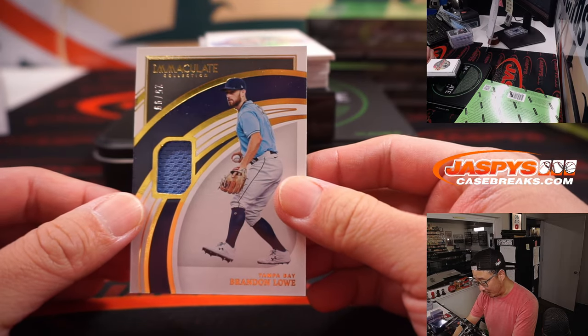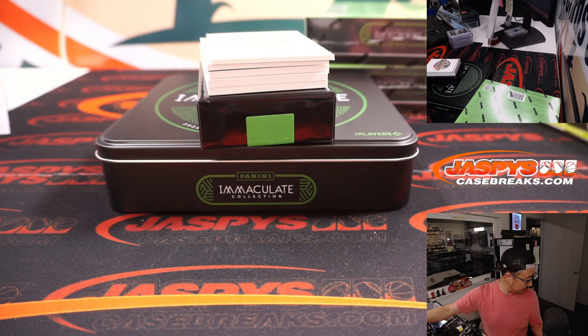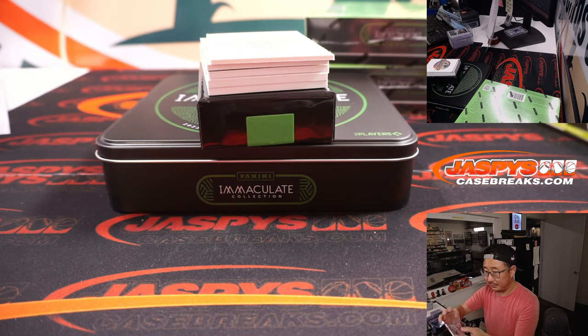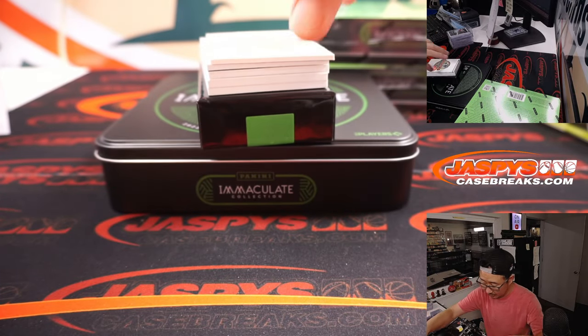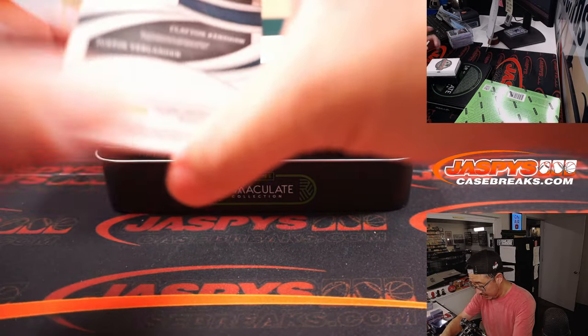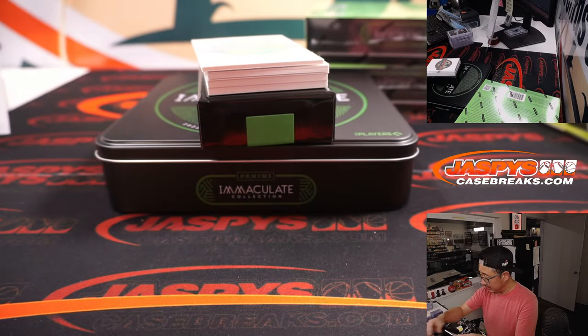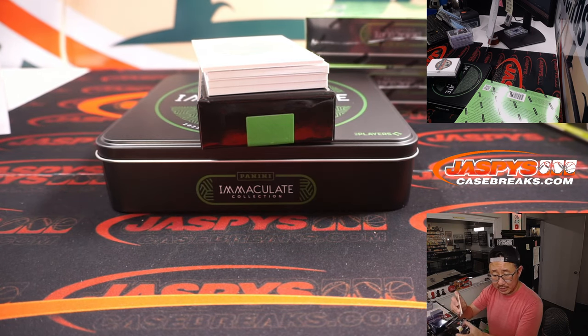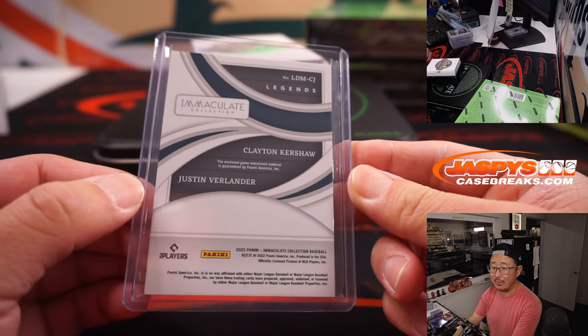There's Brandon Lau, 25 out of 99, Rays — raise five on the other list. That's for Michael. We've got Kershaw, we've got Verlander — dual relics. The Dodgers are a number-block team, and the Astros were bought straight up by Nathan, so that is a randomizer.